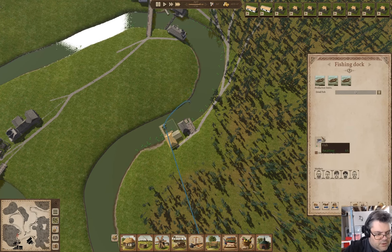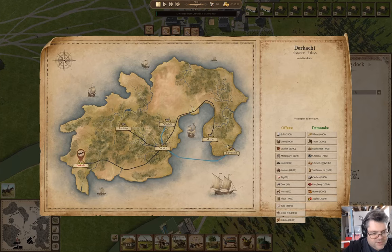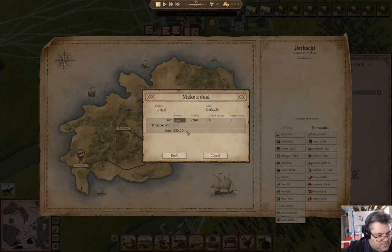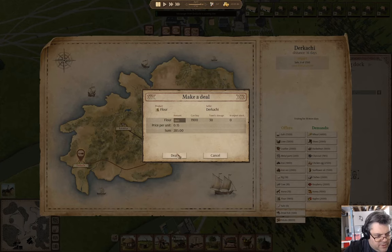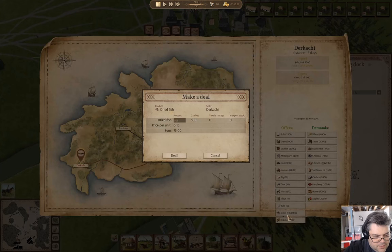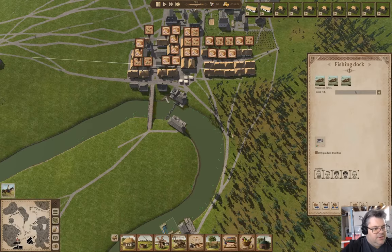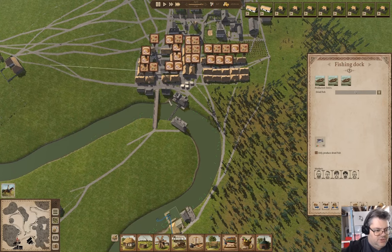What have we got here? Are you selling anything that we can eat? Yes. We'll buy that. We'll buy that. And I think we'll buy that. When that arrives, that should sort the food situation out for a minute.